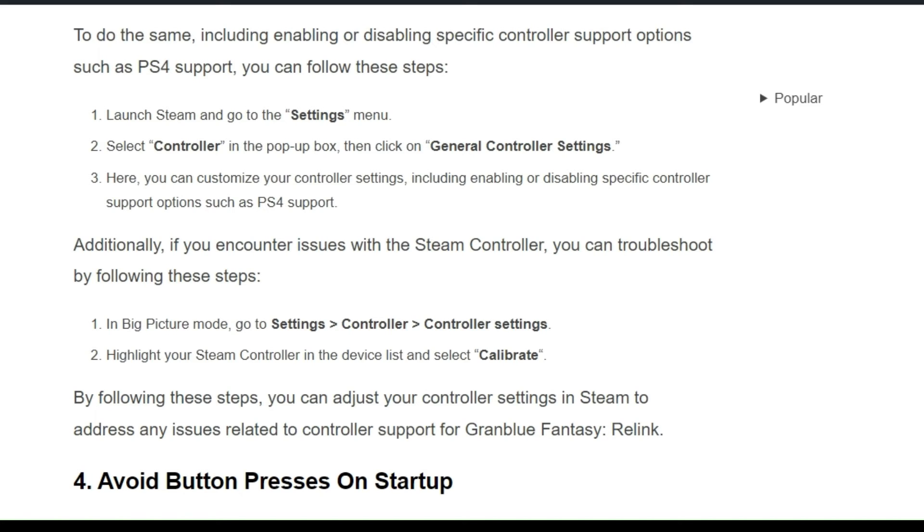Additionally, if you encounter issues with the Steam controller, you can troubleshoot by following these steps. In Big Picture Mode, go to Settings, then Controller, then Controller Settings. Highlight your Steam controller in the device list and then select Calibrate.